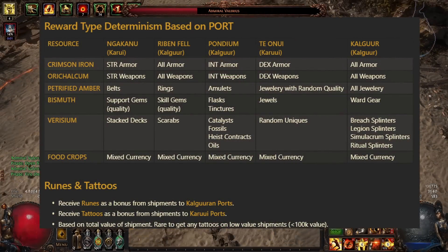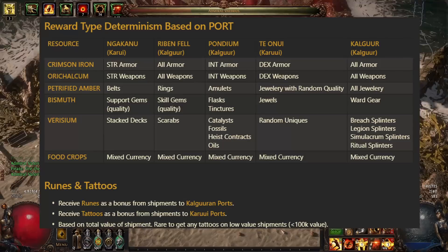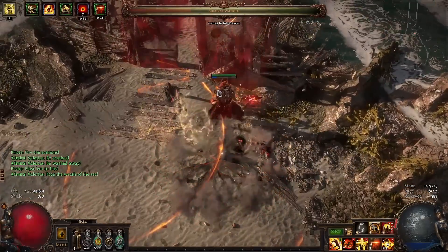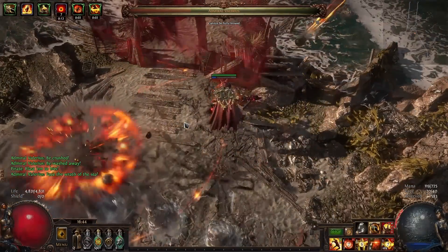My previous guide for what rewards are given for which resources at which port is still up to date. The only thing that's really changed is dust and shipment value and our actual strategies because of these changes. I'll include the cheat sheet in the description below as well for you.